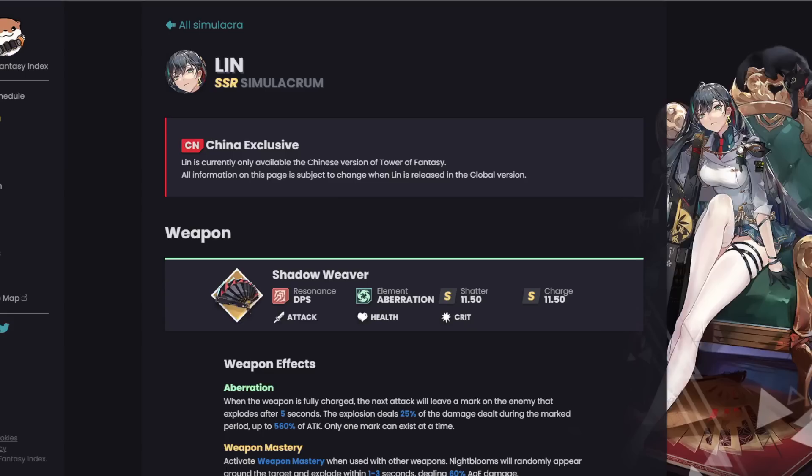What's up guys, this is darkskin and today we're gonna be showcasing Lynn. Lynn is out on the CN version and has been for a while, so I should have made this video sooner. Today is basically the last day she's out on CN so I almost missed it. Anyway, we're going to show you some early Lynn gameplay — not talking about numbers, just showing you what she does and what she looks like.